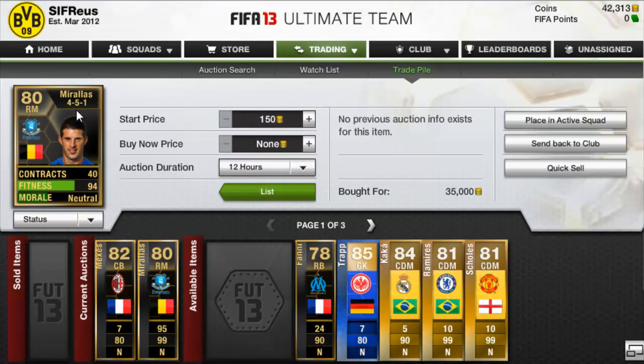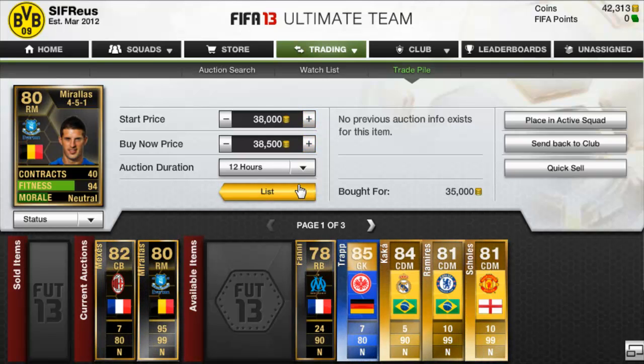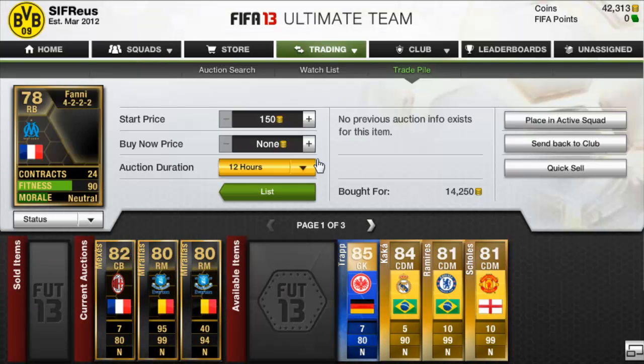We picked up another Kevin De Bruyne right mid 4-5-1. This one has 40 contract cards, which is not too bad, so we're going to list this one up for 47,000 to 48,500 Buy Now. Hopefully he will actually sell.